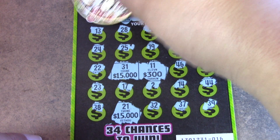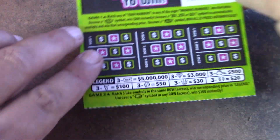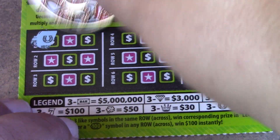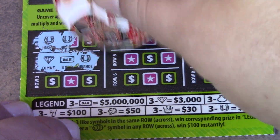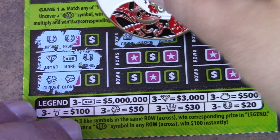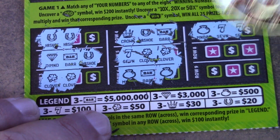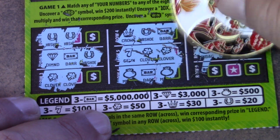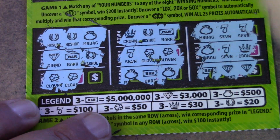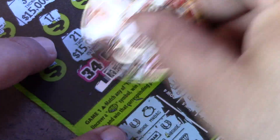It's a 41 — so no match up top. Let's check the symbol section at the bottom. Two horseshoes for a chance, two clovers for a chance — but nothing there, nothing, nothing. Two horseshoes would have been $20, three clovers would have been $50. That's a negative — the pattern is full.